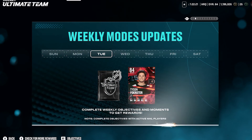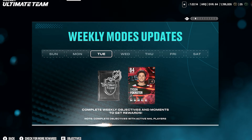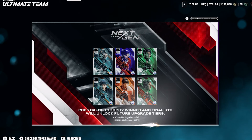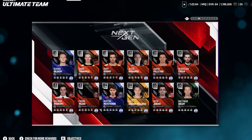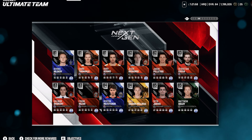We also have the weekly modes — Tyson Forrester 84 overall. Honestly, probably one of the worst cards they've released for these weekly modes. I'm not really sure what they're going for with this one. I'll show you the moments and objectives in a second. Then the next gen cards: Boldy, Jarvis, Sandin, Palaika, Madiachuk, Nazar, Dvorski, Kasa, Peltier, Kiskanen, Kurand, Tumala, and Hildeby. Those are all the new cards that came out today.